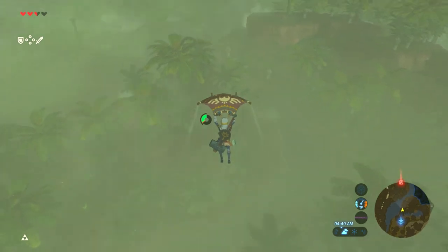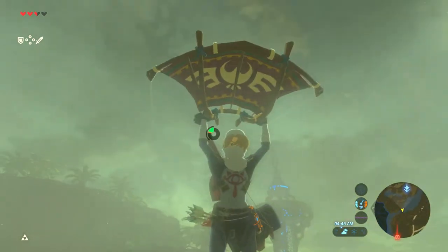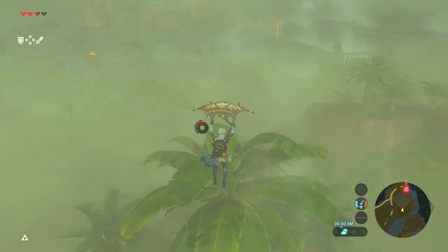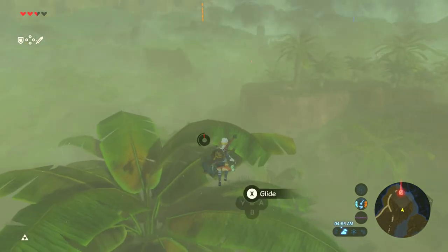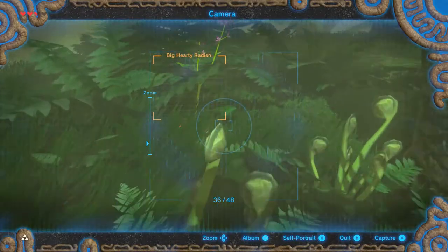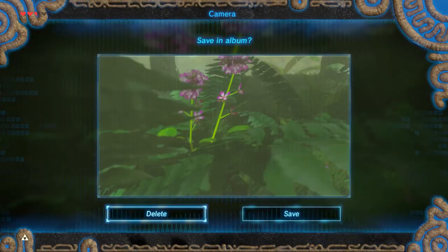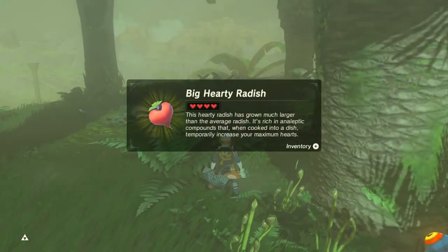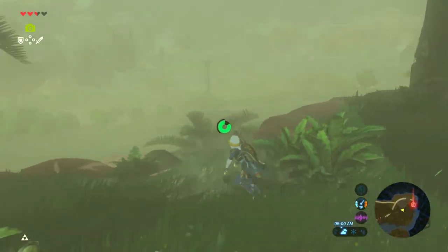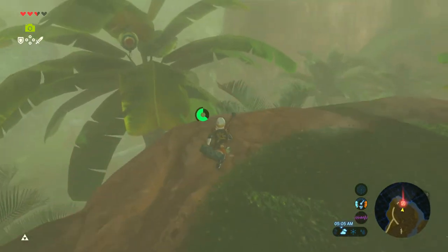Just look at that Link — or Sheik, not Link. Well, I mean, it is Link. I wasn't even paying attention. Nice picture. Big Hardy Radish — these things are going to be very useful. Look how much health they restore. He just split. I will deal with you later. Korok Seed.